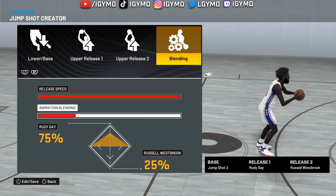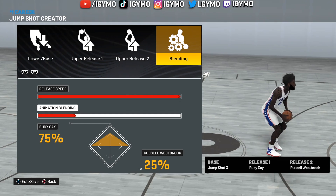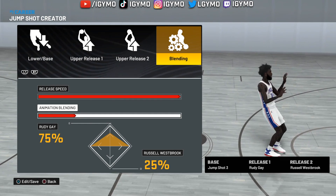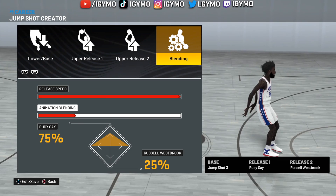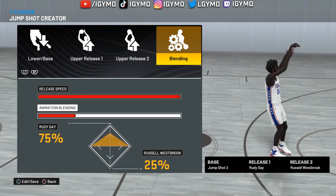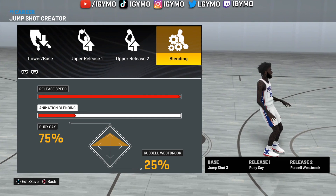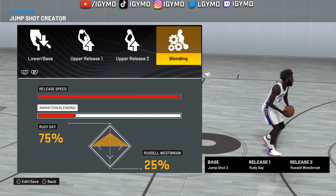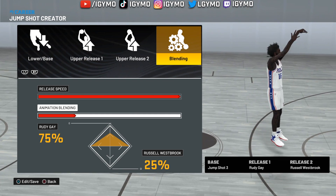For the last jump shot, this is for all my poppers. I haven't played on my popper in a while, but this is the jump shot I use — you literally will not miss. For the base, go with Jump Shot 3 — Base 3. It's quick but it's not Set Shot 25, which I don't like on catch-and-shoot. Release one is Rudy Gay, release two is Russell Westbrook — it looks very good mixed together.